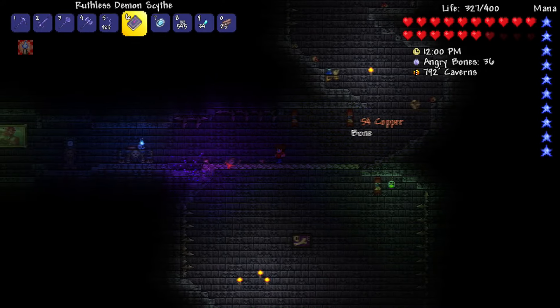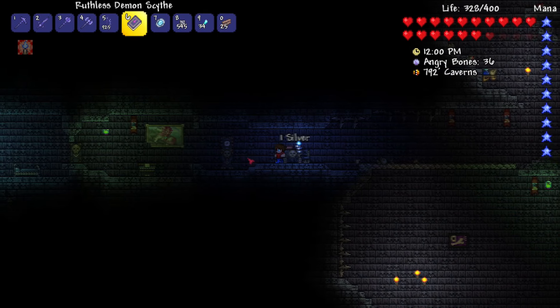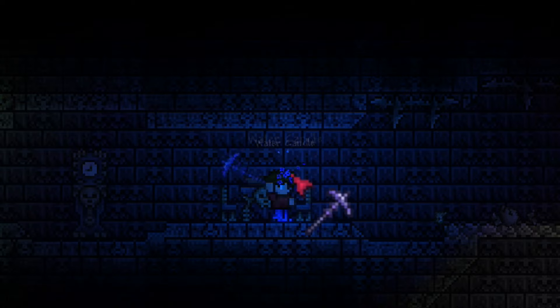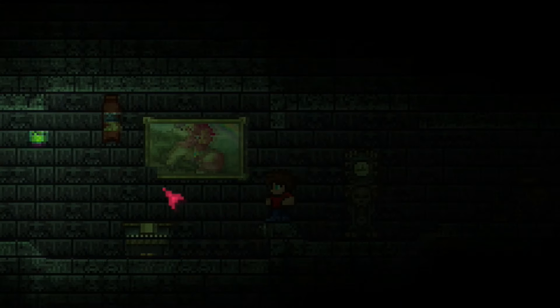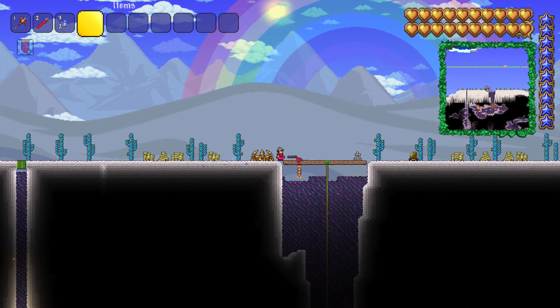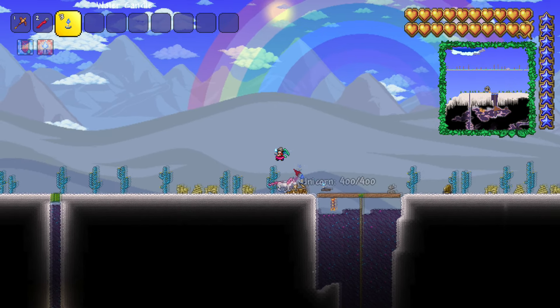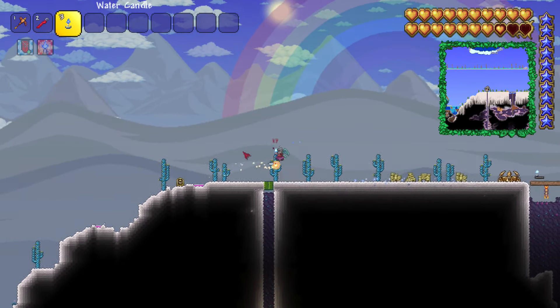I have some tips on how to make the Prismatic Lacewing spawn more frequently inside of the Hollow. One, you can use Water Candles from the dungeon and put them in the Hollow biome. This will increase enemy spawn rate, therefore increasing the spawn rate of the Prismatic Lacewing.